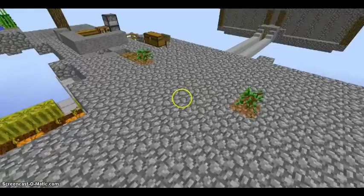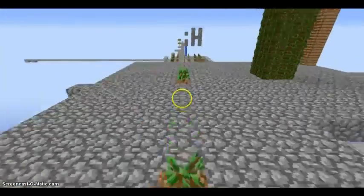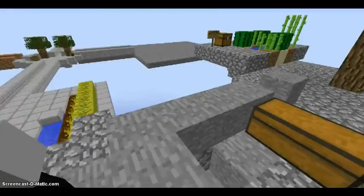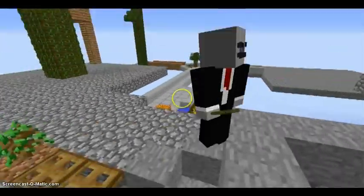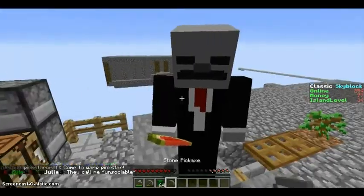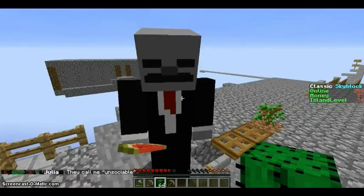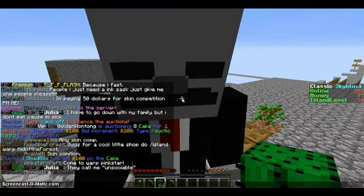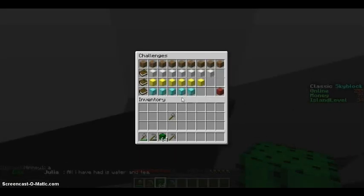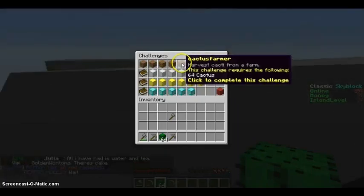I'm going to do the cactus collector - I think it's called a cactus farmer, one of those two - and we're gonna see what we get from that. I have 64 pieces of cactus here in my inventory. I'm just gonna go ahead and do the command. Okay, challenges - here it is, cactus farmer, 64 cactus.